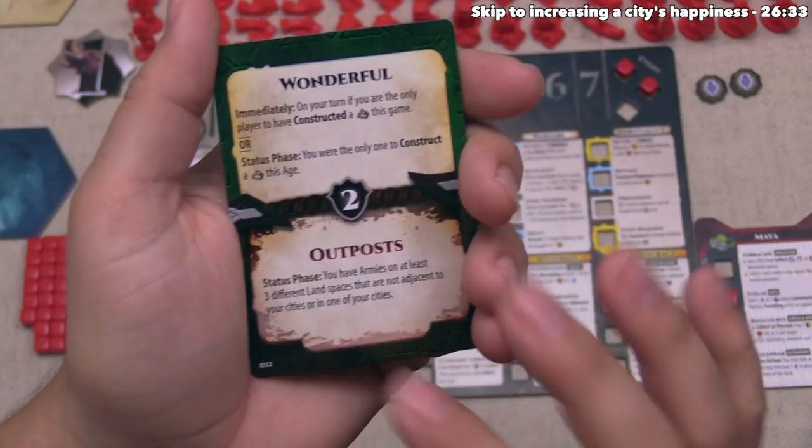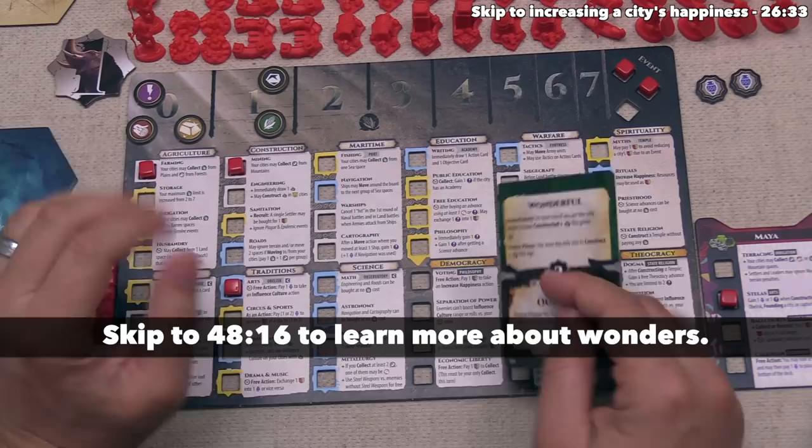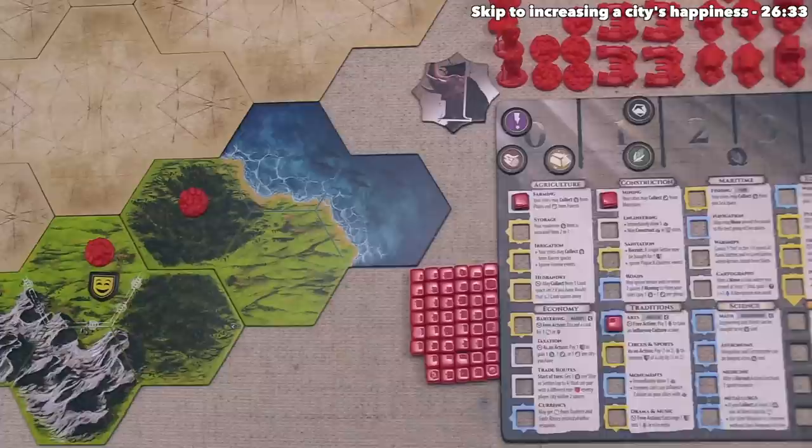I figure it's probably easier to push to be the first player to construct a wonder to immediately gain these two points versus placing our troops out, but we can obviously keep that in mind. We need a bunch of culture in order to build those wonders, which is why I decided to take the culture. I haven't described how we actually construct those wonders yet, and I'll cover that later on in the tutorial.